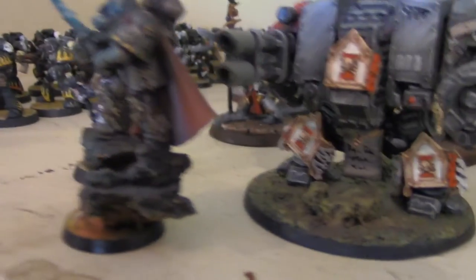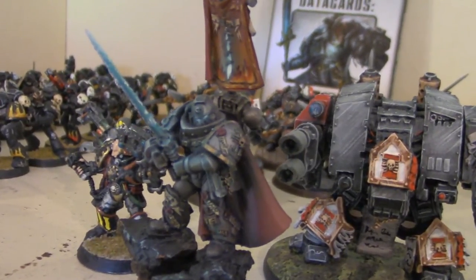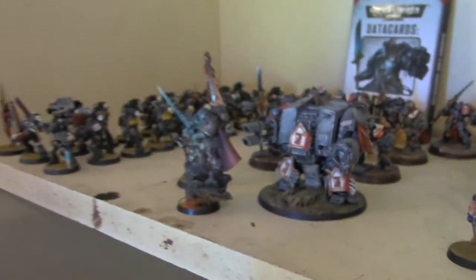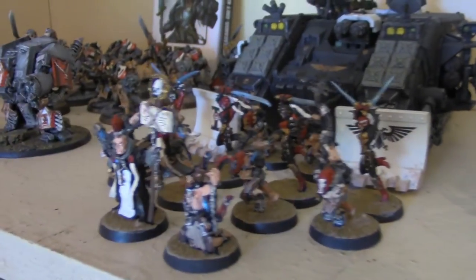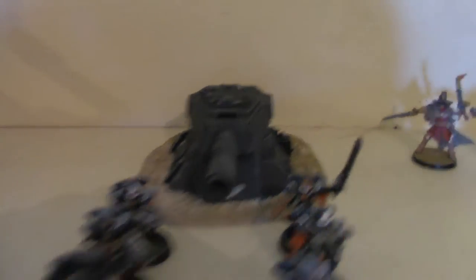If we get a little larger, we'll add some extra units of Gray Knights. This guy's pretty cool — there's the dreadnought. I made his arm, by the way. And if we get a little larger, here's my main primary battle force. Over on this side to the right is the Inquisition. Please tell me you're bringing the turret.